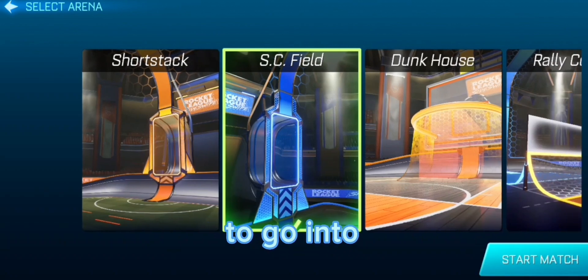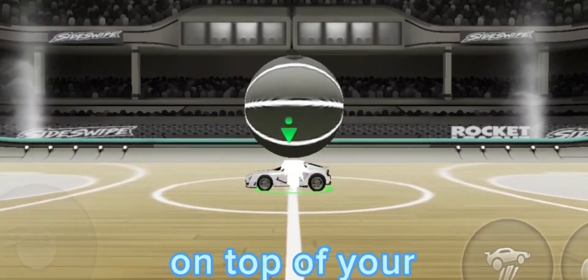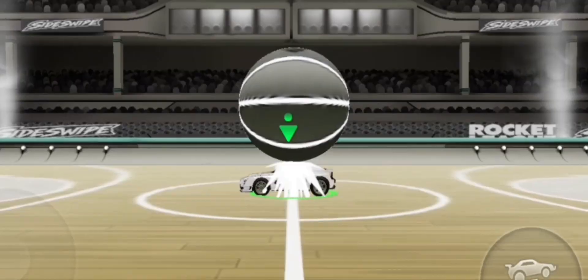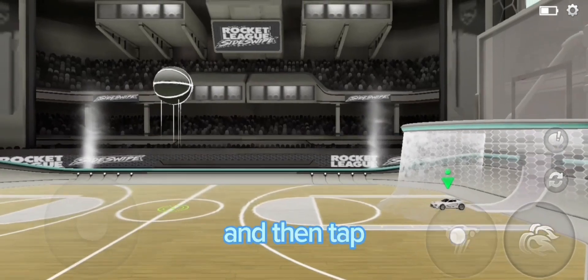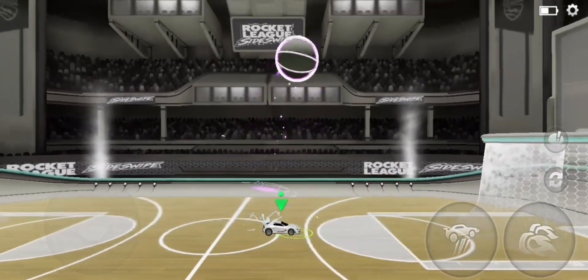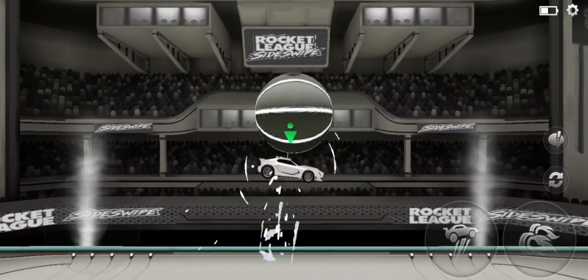I decided to go into dunk house since you get a perfect setup because the ball is right on top of your car already. Now all I have to do is jump, click two times, and then repeat. But that doesn't work from the ground, so I gotta jump, then jump again, then tap two times on the screen, and then repeat. This requires a bit more muscle memory.